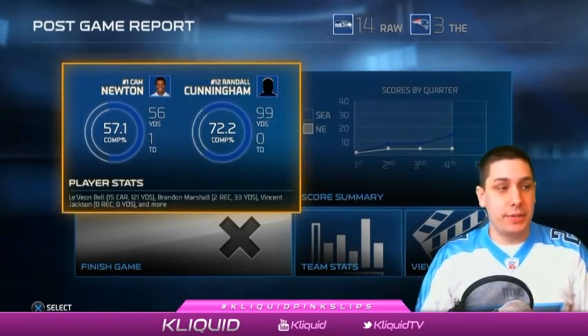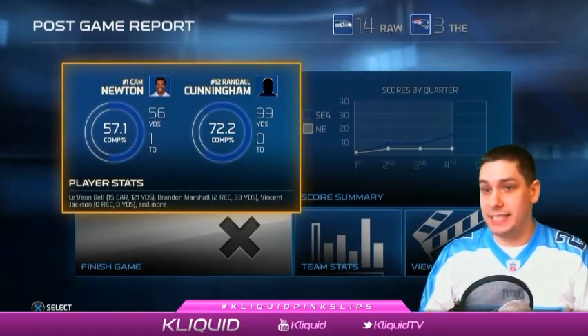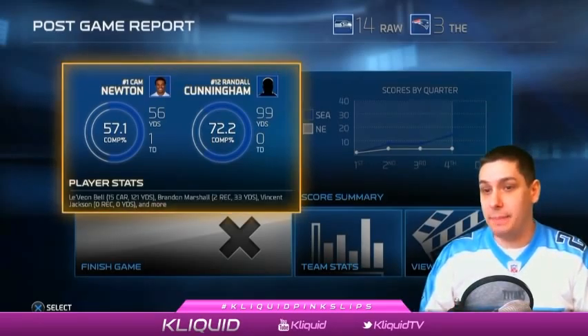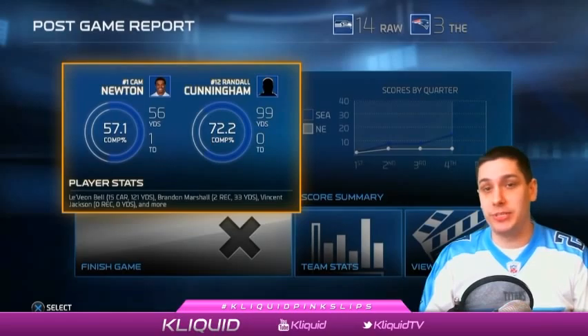That is going to do it for the first Pink Slips game today. I do win — I do keep 88 LeSean McCoy and 10,000 coins, so happy about that. He played pretty well. Like I said, he got the short end of the stick on a couple of bad animations there toward the end of the game. But it was a fun game. I hope you guys enjoyed watching it. Be sure to hit that follow button on the stream, or if you're watching on YouTube, press the like or subscribe button. I would appreciate that, and I will talk to you guys on YouTube again soon.